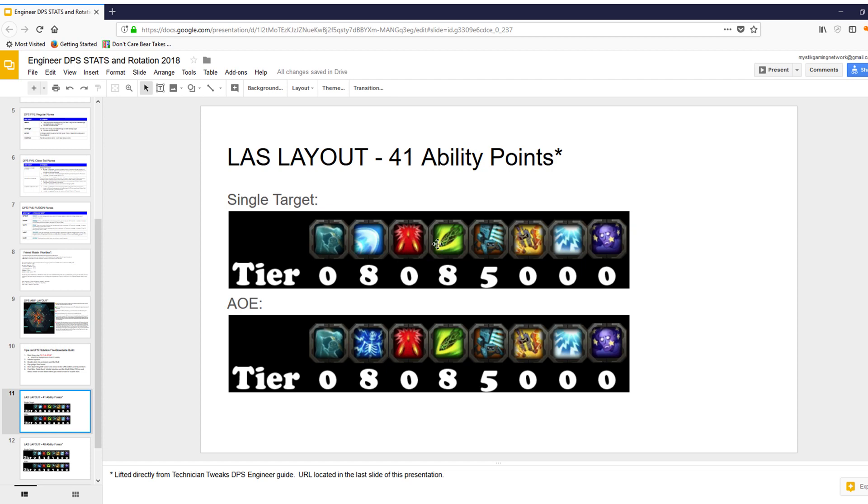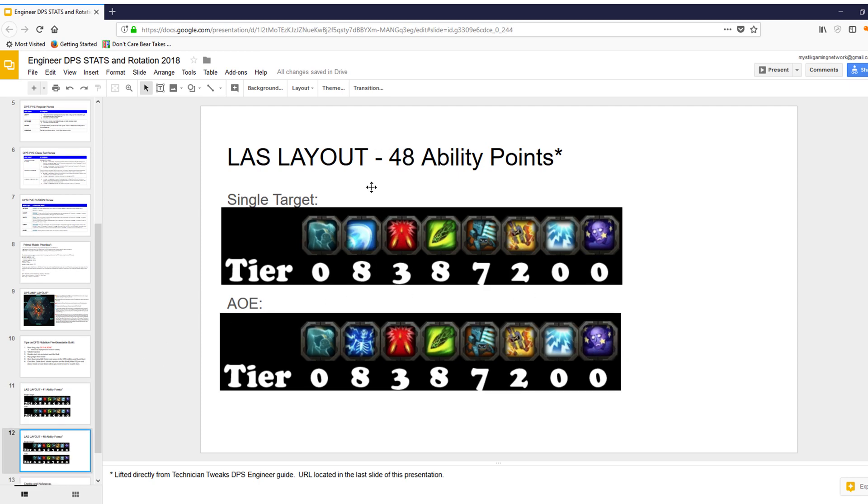Next up is the layouts — your LAS layout. This covers single target layout and AOE target layout, showing the tiers and how many points you want in each skill. The only difference between the two is the second skill: bolt caster for single target, and electrocute for AOE. And when you have 48 ability points to use, it lines up essentially the same way — again, the difference is bolt caster versus electrocute.